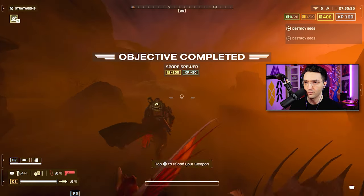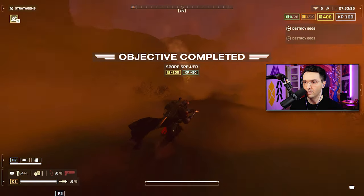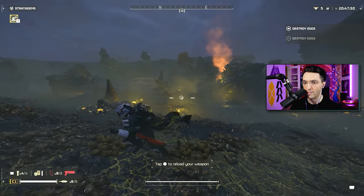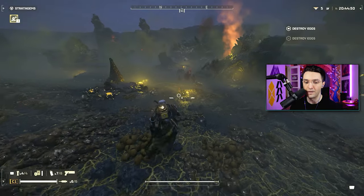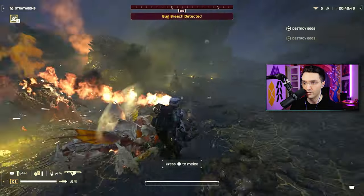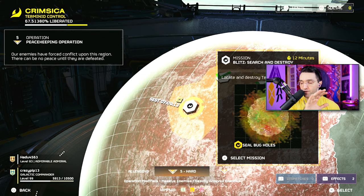On top of that, Blitz missions only take 12 minutes. Another really cool thing is that this mission is accessible on pretty much any of the planets when it comes to the Terminids. You barely see any Bile Titans on level 5, so it is an absolutely phenomenal farm. If you're a solo player this is easily possible, and if you have a full team it's 10 times easier — it's going to be faster.